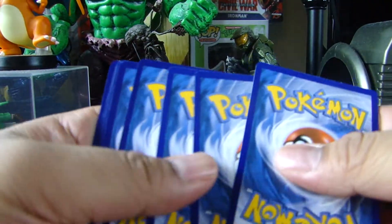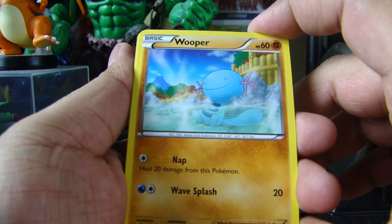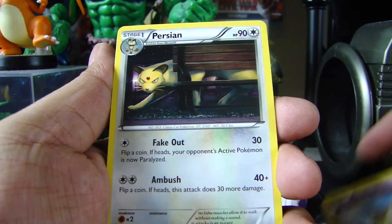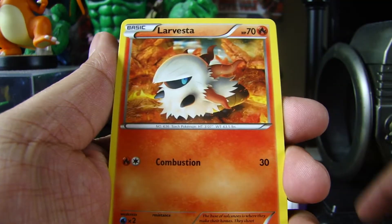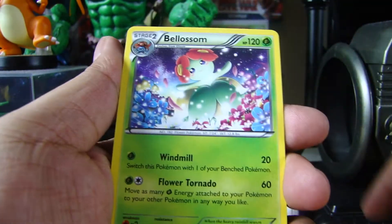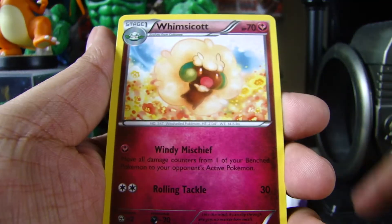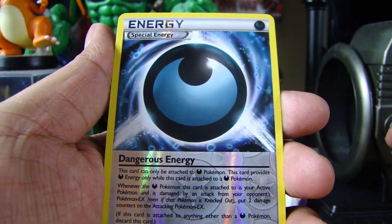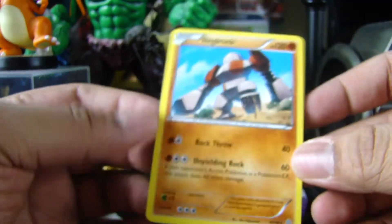Code card. Wooper, Baltoy, Persian, Magikarp, Larvesta, Bellossom, Faded Town, Whimsicott again, Dangerous Energy, Regirock — and that's it. That's it guys.